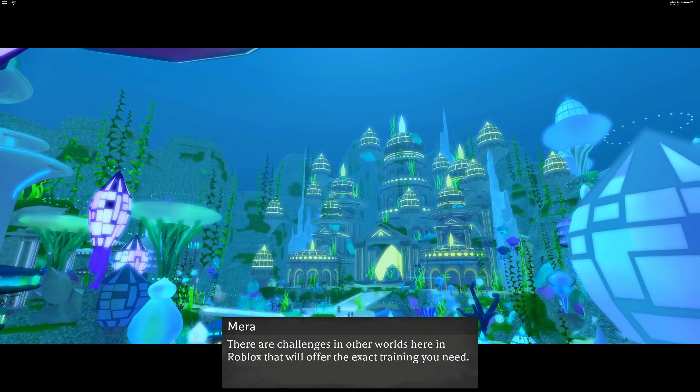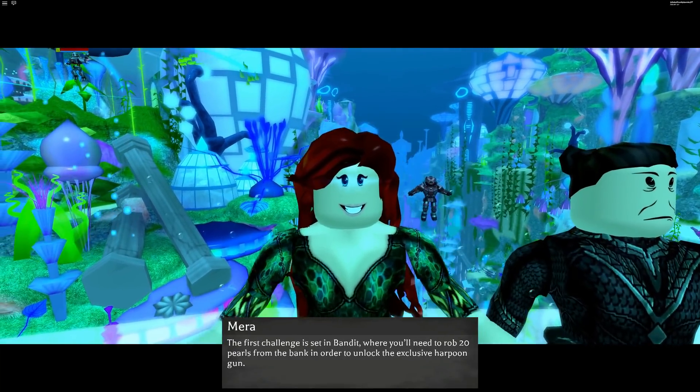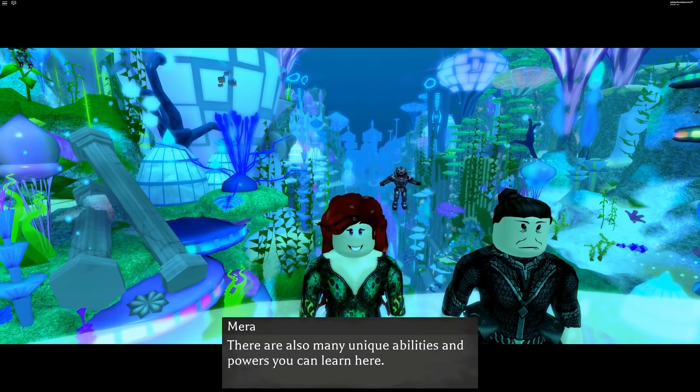You need the three relics to do a final training mission in order to get — I think it's like a gold trident or something; I'm not sure exactly what the prize is, but it's gonna be something pretty cool. There are three portals, and each portal has one of the relics.